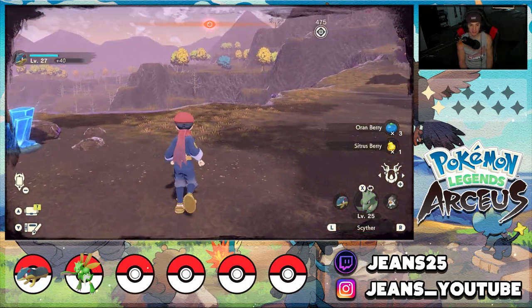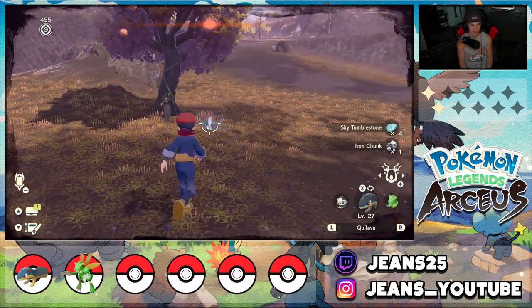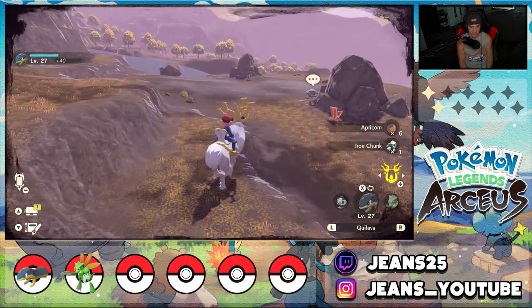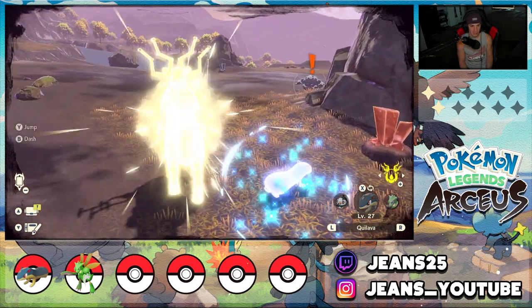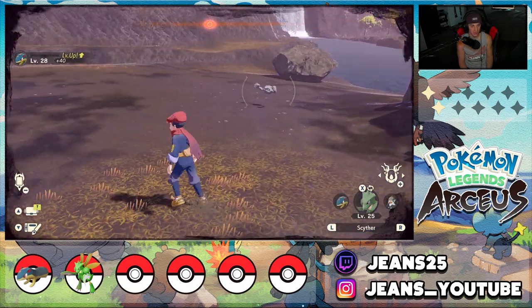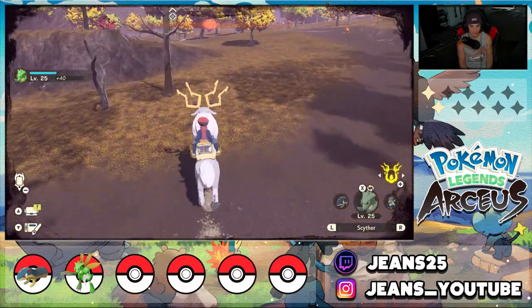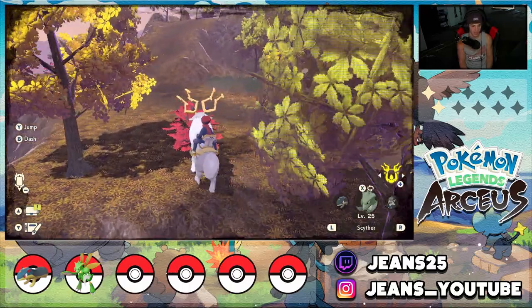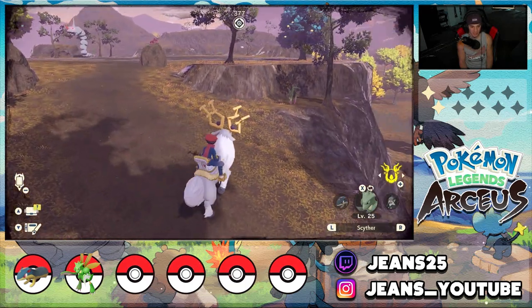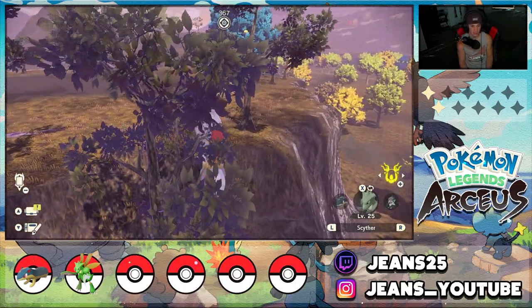We're going to catch a Rhyhorn because I don't have one. Sorry Barboach — you may never be used again, but you might be used to evolve into Whiscash. That one sees me — I'll throw a Pokéball, if not I'll catch it old-fashioned way. It's using Rock Slide — get out my face. We caught a Rhyhorn, that is wonderful. Added to the Pokédex — we got the Black Augurite we need and we can keep moving on. These bogwood things — we can see what's up here.